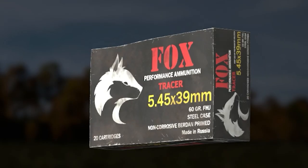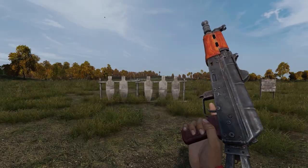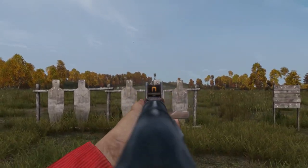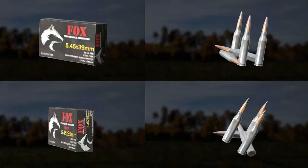5.45x39 and the 5.45x39 tracer rounds are used by the KA-74 and the KAS-74U, both with a mag capacity of either 30 or 45 rounds. A full box of 5.45 will give you a stack of 20. They are fairly common and can be found around military areas.